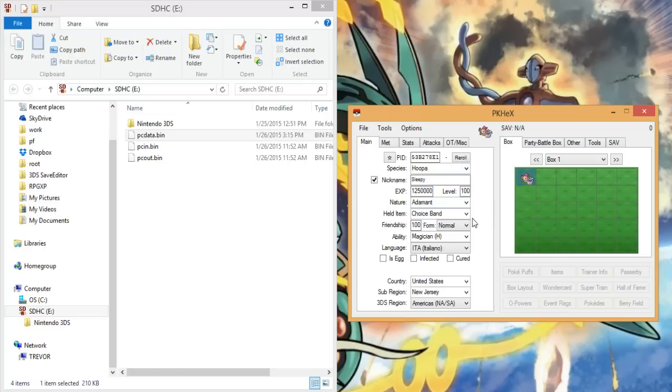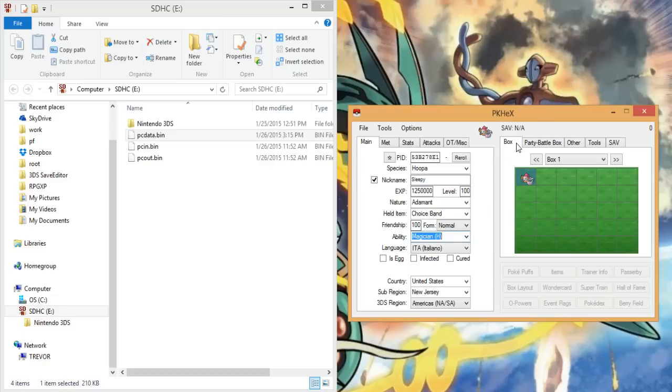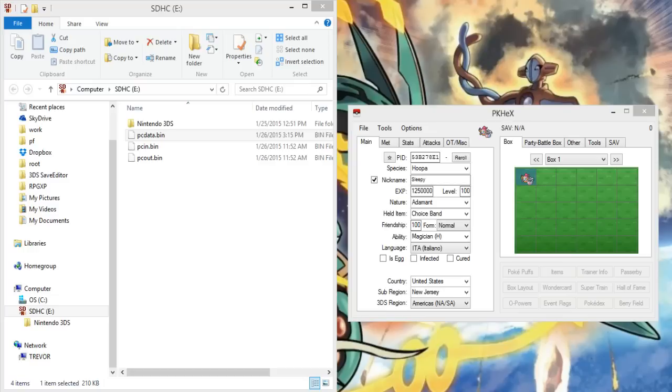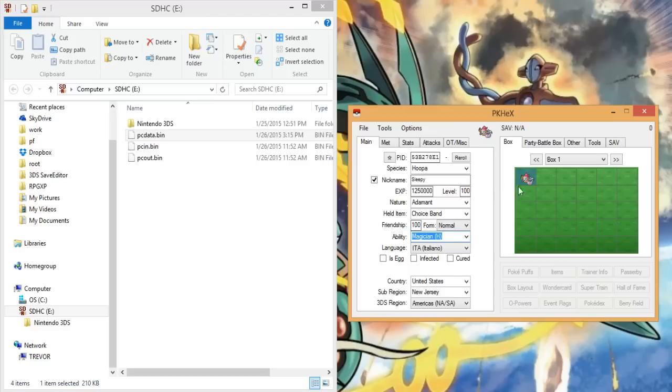This is a legal PKHeX — again, I said this before, I'll say it again, this says PKHeX. If you want to use a hack version, change the 'e' in PKHeX to an 'a'. I just copy-pasted it and made a second one with an 'a', and that will open PKHax which allows you to pretty much set any ability. But right now our only plan is to change this Hoopa into a Jirachi.